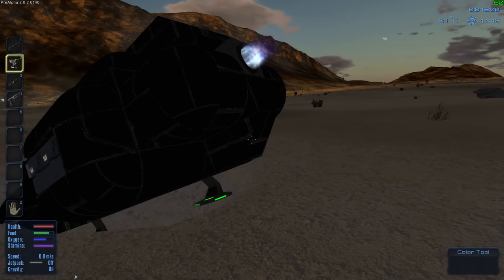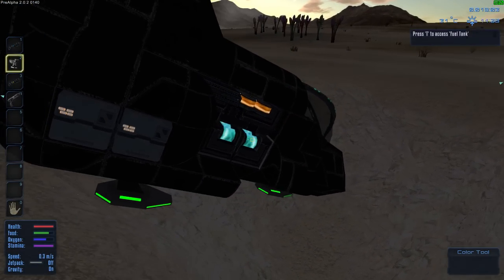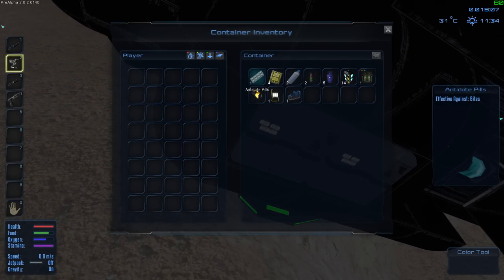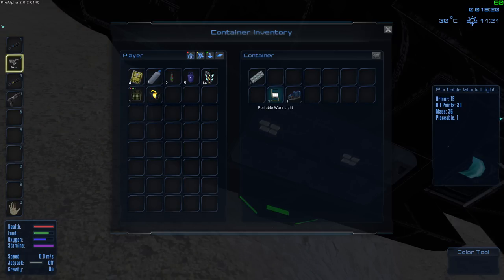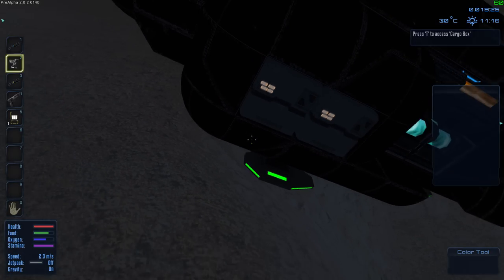First things first, let's get to work and set up some shelter for tonight. Let's see what's in this escape pod. Antidote pills, rations — these will be useful. Water, med kit, oxygen, fuel pack, core, set up a new base, flashlight, portable work light, oxygen generator. Let's go ahead and set up this work light right here.